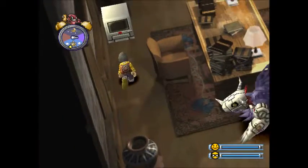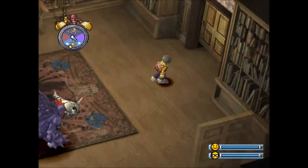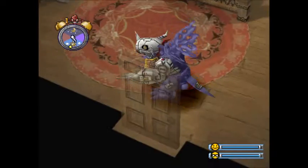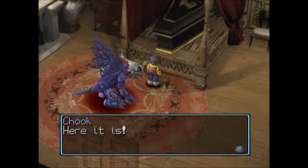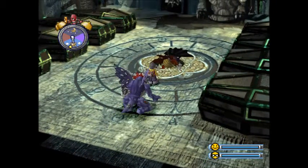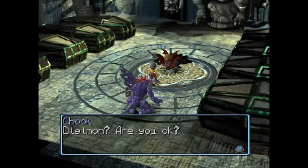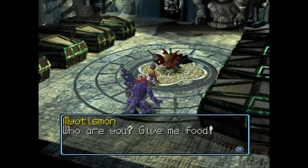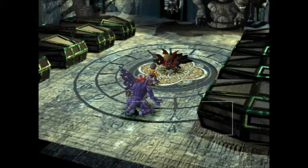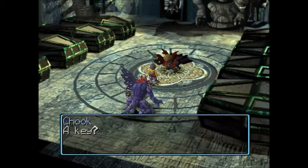We don't really need that medicine - we've got Centarumon in the city and we don't plan on getting sick any time soon. MetalGreymon's a fighting machine - he can take illness. We've got a coffin in here - it looks oddly suspicious. Let's interact with it. Here it is! How did you know there was an elevator? It's probably an elevator - it takes us down and we see a guy collapsed. Let's speak to him. He says someone came to help him! He wants food - give him meat! I've got meat.